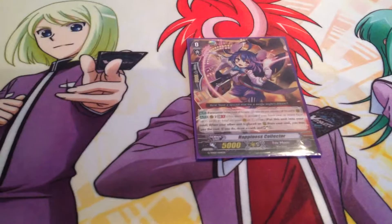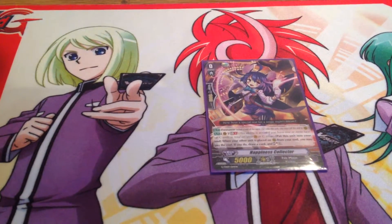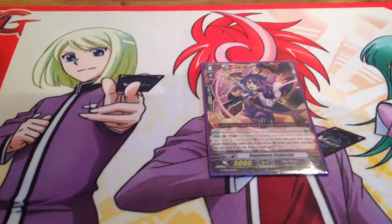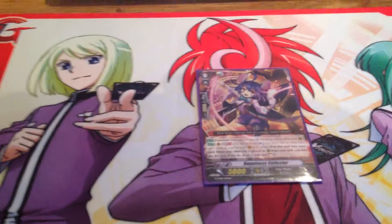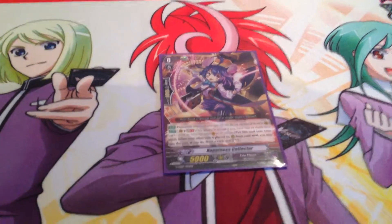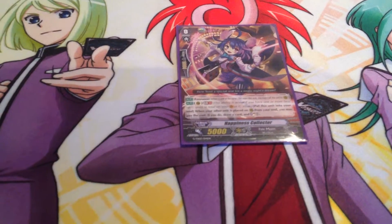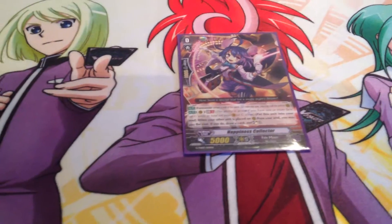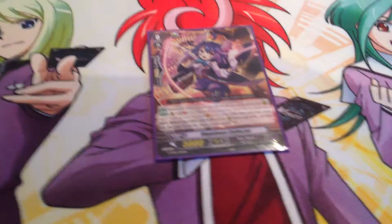The starter is Happiness Collector. Her skill is when you put her into the soul as a cost, and when another unit is placed to the rear guard from the soul, you put her into the soul, draw a card, and soul charge one. Pretty good. She's quite decent for a starter in a Trial Deck, though I don't think I would place her with my deck.